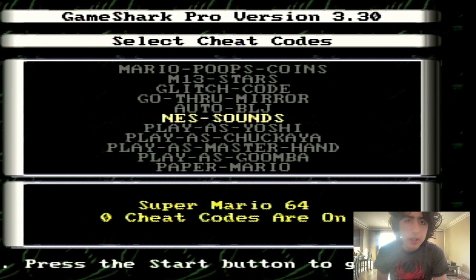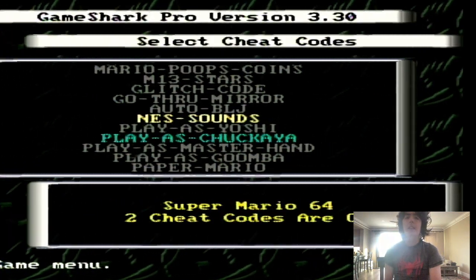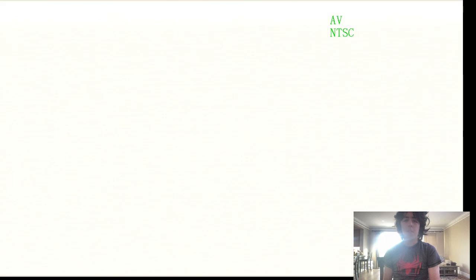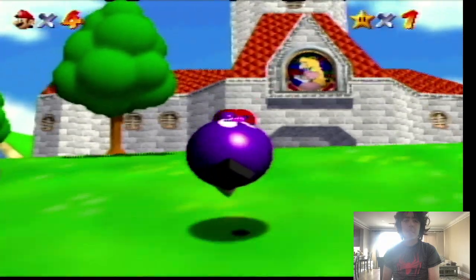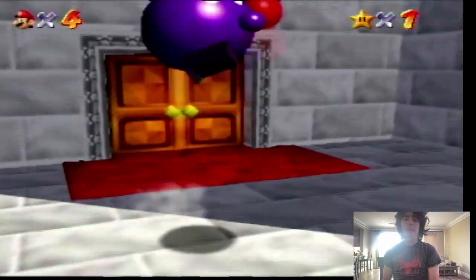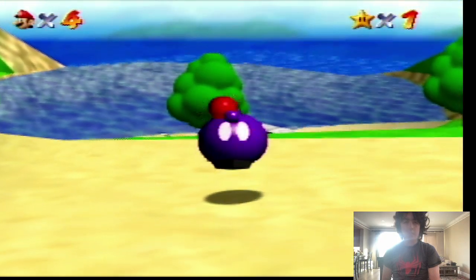And now let's turn on Chukya and NES sounds. Here we go. Let's hope this works. I guess the only thing that Chukya one works, because the other one didn't before. So it just replaces Mario's model with the model of a Chukya. I guess technically you could make the Luigi cheat code, although Luigi's not really even in the files anymore.